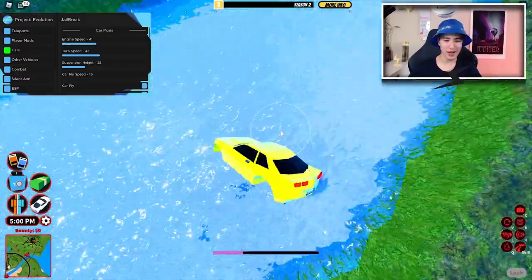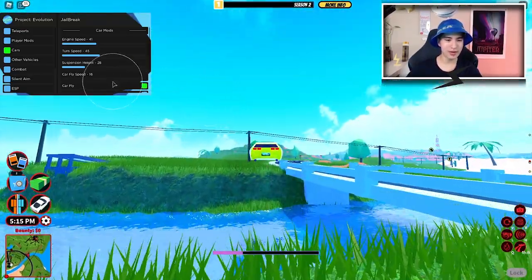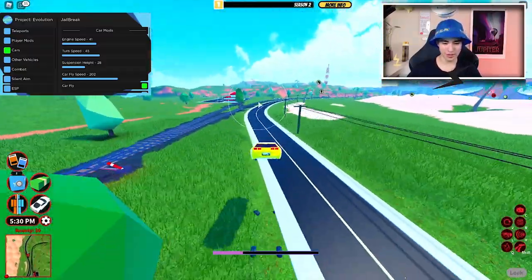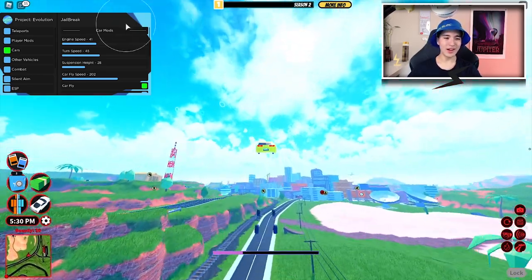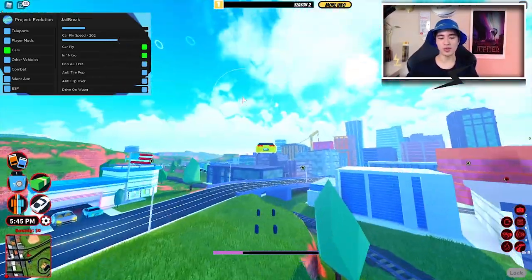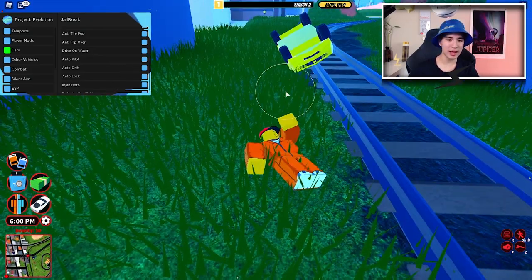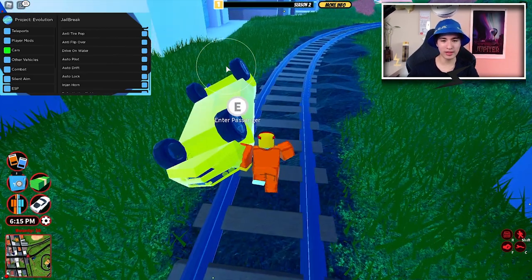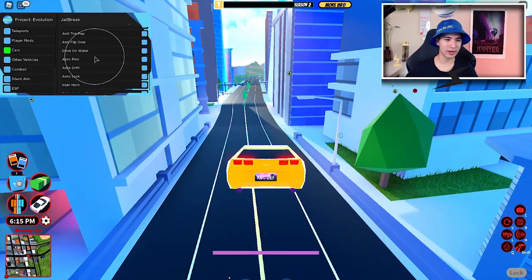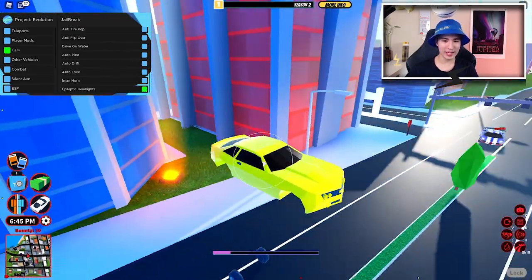You can have crazy high wheels. You can also change the speed of car flight if you have it on — pretty sick. Obviously you can just fly around. We also have anti-tire pop and infinite nitros. We have so many features for the car: auto drift so you're always holding the handbrake, or auto lock. As you can see, my nitro is infinite and I'm not losing any. And you can also spam the headlights.